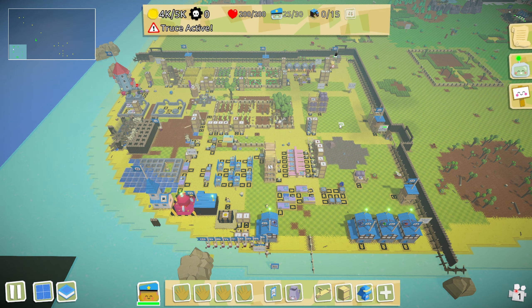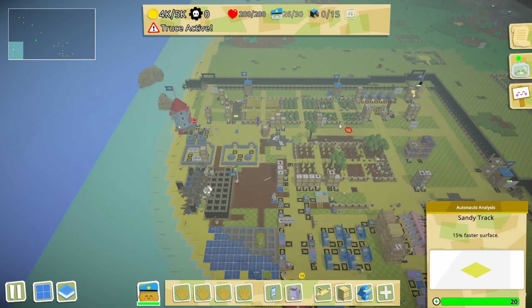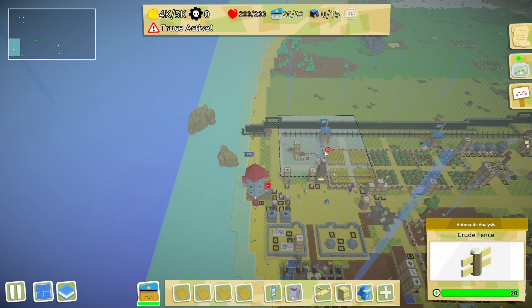Hello brothers and sisters, welcome back to Autonauts vs Piratebots. We've got a few things to do today. One of them is I want to finish the crude bread setup so we can start generating cash flow more effectively, rather than just using our watery porridge. The first thing we need to do is set up some bots to actually make the crude bread. I put some ovens down right outside our baking station.